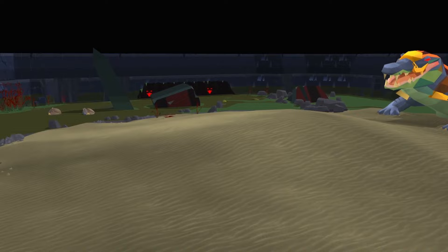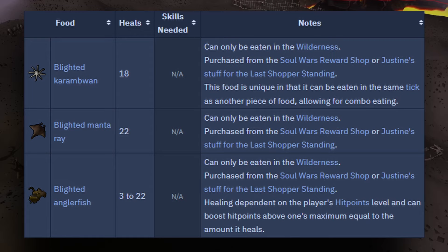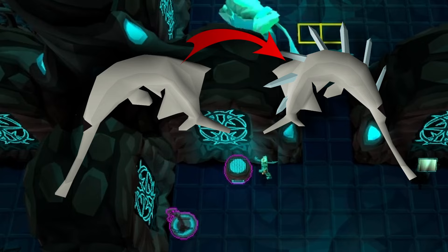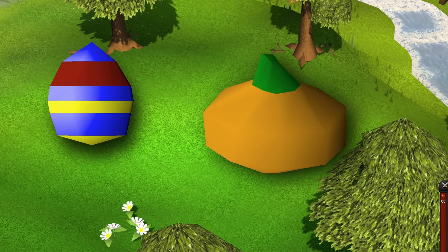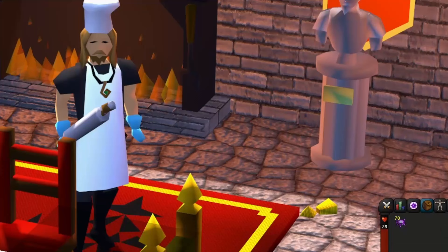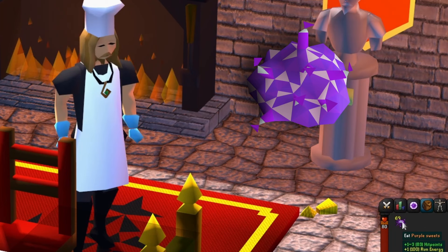Blighted foods are foods that can only be used in the wilderness. Note that the over-healing effect of anglerfish will not happen in combat in a PvP area like the wilderness. Paddlefish are food exclusive to the Gauntlet and can be made into combo food with crystal shards. There are foods that can only be found inside of raids. Certain foods are given out for holiday events each year, and these foods are too expensive to use, so most people just collect them. The last food I want to talk about is the purple sweet, which comes exclusively from clue scrolls. They restore 1–3 hit points and 10% run energy per sweet, and they're the only stackable food source in the game.